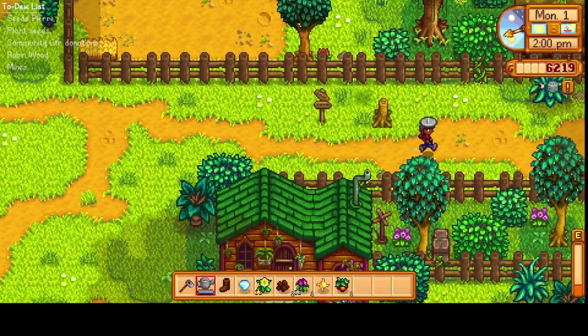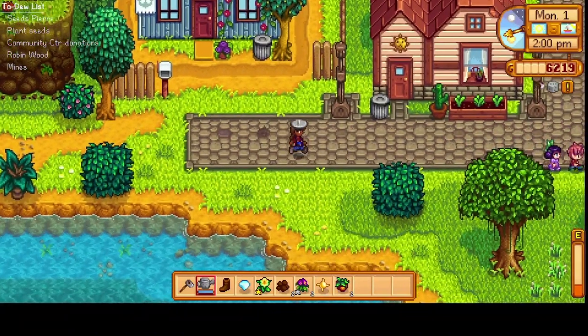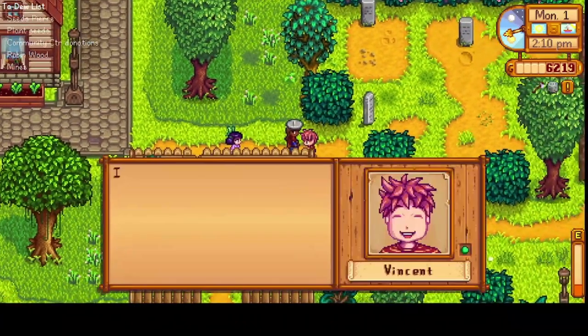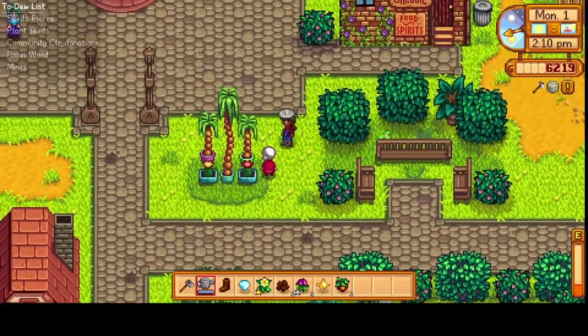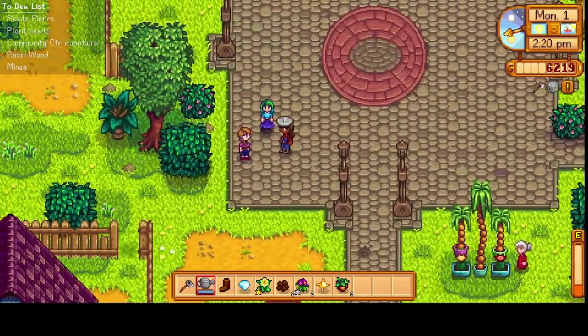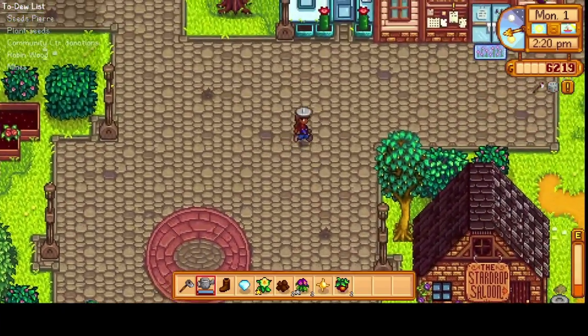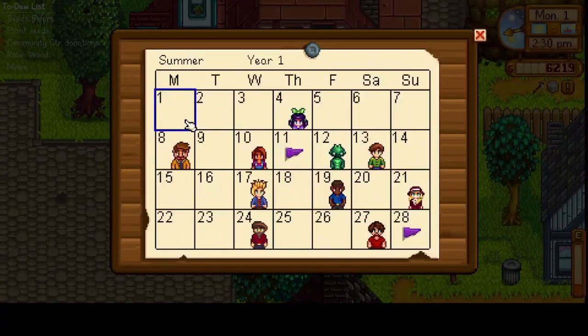Let's head on over to Pierre for some seeds. And there is Jaz — she's one of the birthday people for Summer, so we'll say hello to her. We'll talk to Vincent as well. Hey Granny Evelyn. Let's say hello to Jodi and Caroline. We can accept a quest: 'I could really go for a delicious hot pepper, could a local farmer deliver one to me?' I'm not going to have any hot peppers ready. So these are the birthdays for this month.